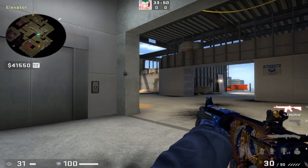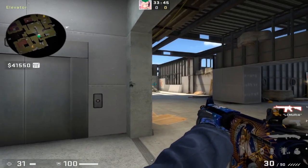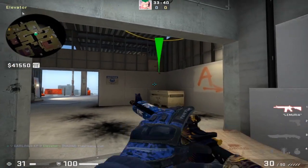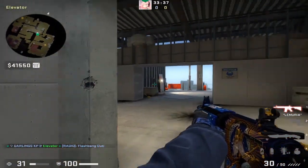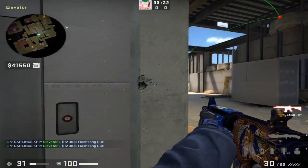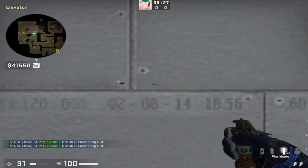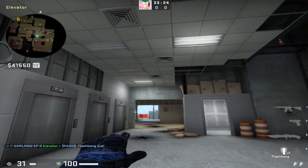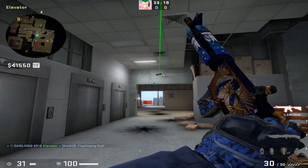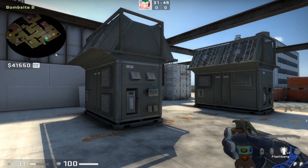One of the most common angles players hold in the new Vertigo is next to the elevators, watching mid and spotting sandbags. Here are some good pop flashes for this position: anything off this box allows you to swing and shoot at the same time while the flash pops behind you; anything off this haystack is a more obvious flash but still lets you peek and get information. A good pop flash is from behind this wall — line up with this line, use a left and right click throw (a middle-click throw) right below this light, run forward with it, and by the time it pops you'll be ready to shoot.